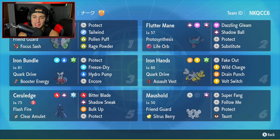Cerulege is solid all around, just watch out against dark type Pokemon. The final Pokemon is Murkrow, another support pick with Friend Guard just like Vivillon. Murkrow has Sitrus Berry, Super Fang, Follow Me, Protect, and Taunt. Support Pokemon is definitely the name of the game with this team. The rental code is in the top right corner, but let's hop on that ranked doubles ladder and grab some wins.